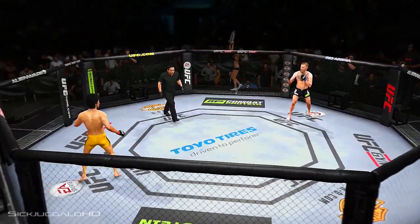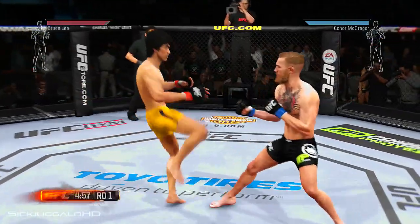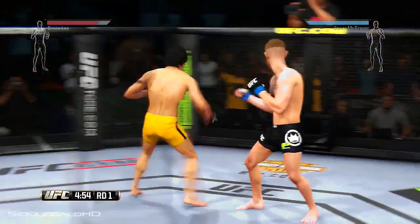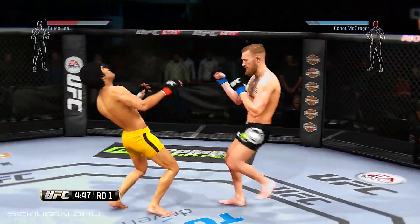And when the action begins, the referee in charge of the octagon: Mario Yamasaki. Tonight's fight is scheduled for three five-minute rounds. Black trunks for McGregor, yellow trunks for Lee.